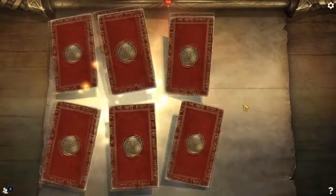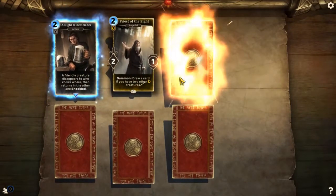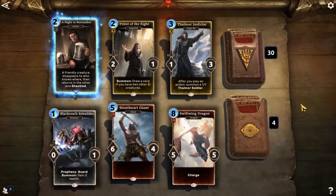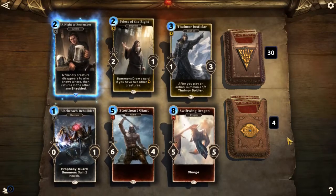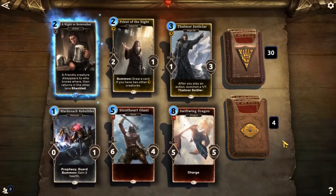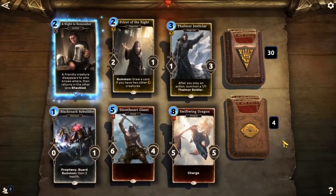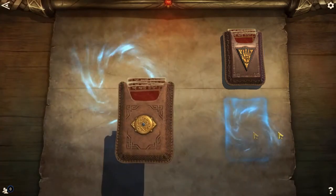Come on, give me some epics! A Night to Remember, Priest of the Eight, Thalmor Justicar, Swift Ring Dragon, Stout Heart Giant, Black Reach Rebuilder. I hope this is not an omen of things to come because those packs were really, really quite disappointing. I've been saving the packs up hoping there was something amazing in there to share with you guys, and that's not the case for those Skyrim packs. But that's okay — like I said, I have most of the Skyrim cards, so I knew somewhat what to expect.